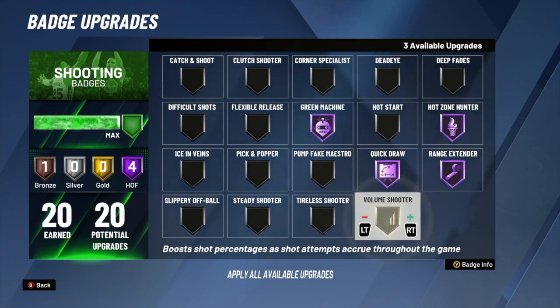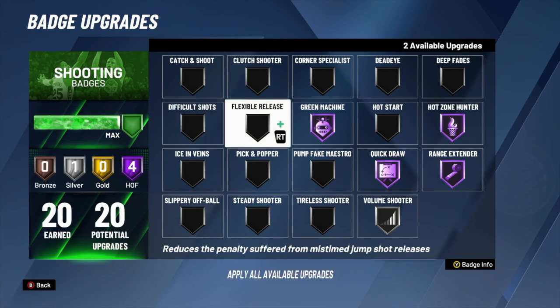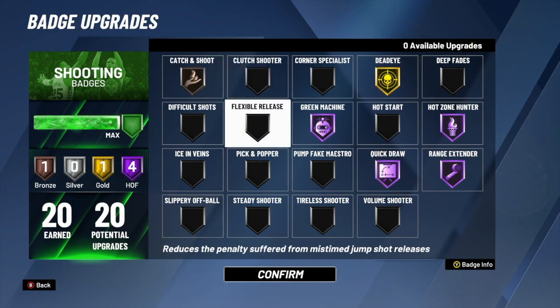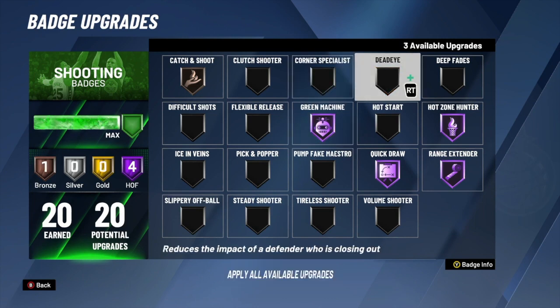The next important badge is green machine on hall of fame. Once you green one shot, you'll have hall of fame green machine activated and you're more likely to green your next shot and so on. Then volume shooter — it boosts your shooting percentage every single time you shoot, so just more chances of the ball going in. And then difficult shots on silver — that is what I run every single time.